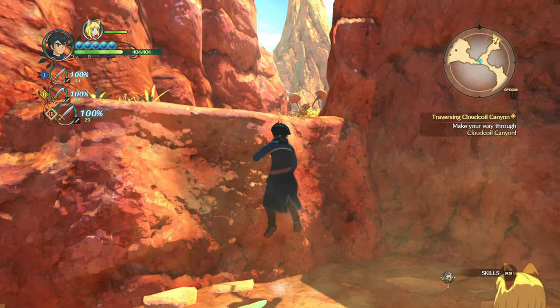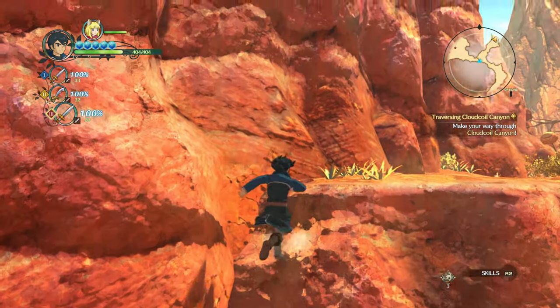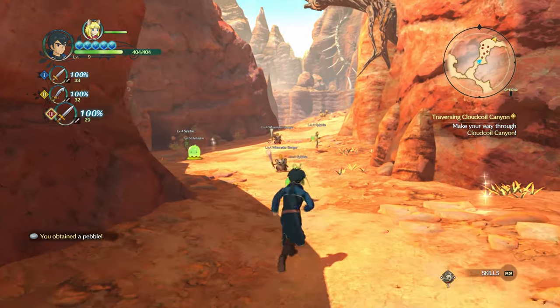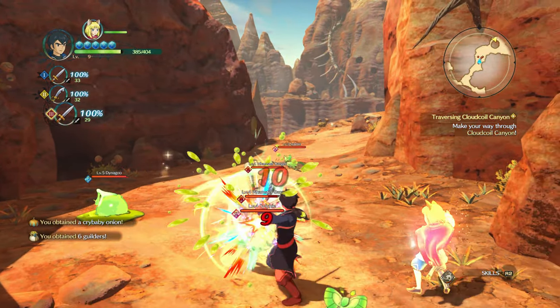Any way we can get up here? Doesn't seem so. Maybe if I climb. Double jump, maybe? Like Mario? Nope. Never mind. I think I see another fight. Yep, here's a couple more enemies. Here we go.